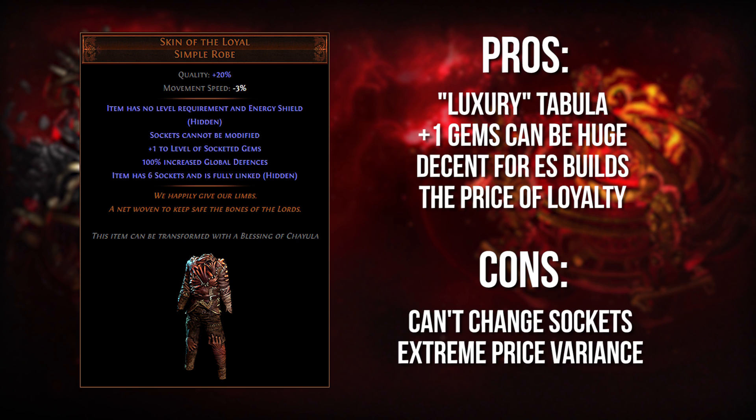Next up, we have the Skin of the Loyal, and I consider this basically a luxury tabula. That's not 100% accurate, but I'll explain that when we get to the downsides. First, it has plus one to socketed gems, which can be a huge damage boost in some cases, especially for caster or minion builds — melee builds not so much, and you probably shouldn't be considering this item anyway because it doesn't have any life on it. It also gives you 100% increased global defenses, which varies quite a bit in value, but for CI builds or hybrid tricksters, this can actually provide a significant defense increase.